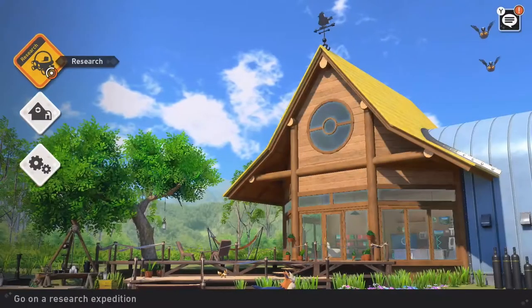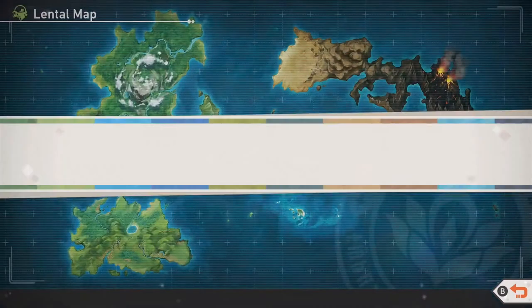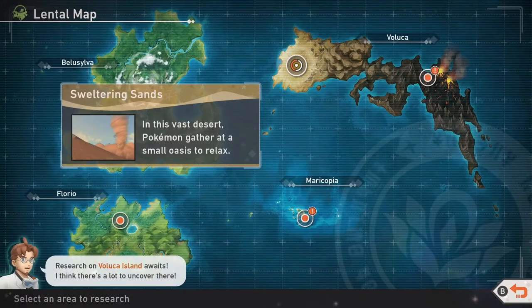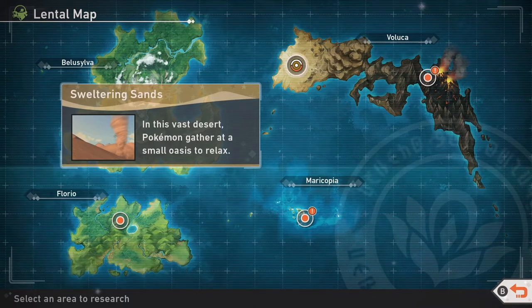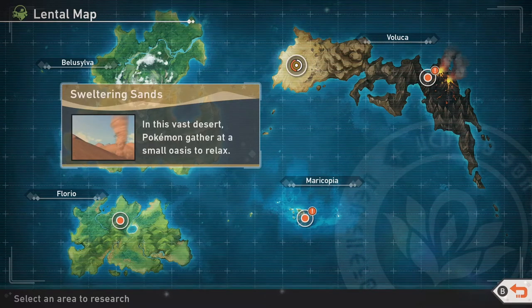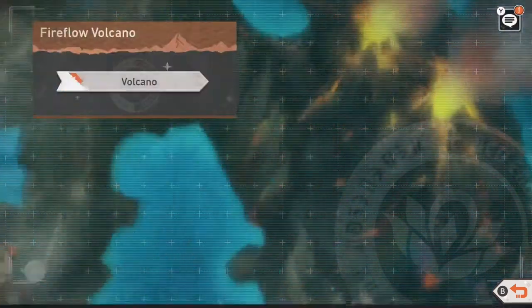So it looks like I just unlocked the volcano. I've been taking some pictures in the desert where I was in the last episode, trying to perfect some of those, finding new species. I found a Kangaskhan out there, a Tyranitar, a Flygon — there's a bunch of stuff out there. I've been having a lot of fun. But I just unlocked the Fireflow Volcano over here, which I really want to get to. I know I said we were going to Maricopia on this one, but I really want to go to the volcano.